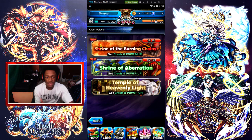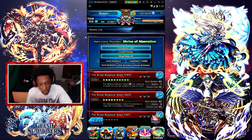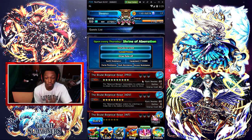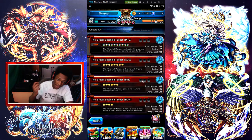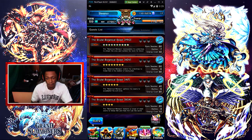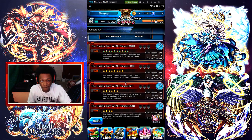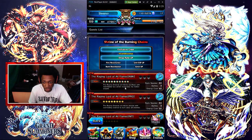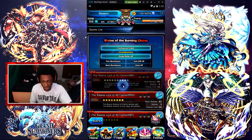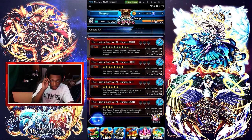You have to be ranked 80 to play the Pro difficulty, rank 60 to play events, rank 40 for Intermediate, and rank 20 for Beginner. So like I said, if you want to play the awakening one you've got to be ranked 80 for Pro, 60 for the main event, 40 for Intermediate, and 20 for Beginner.